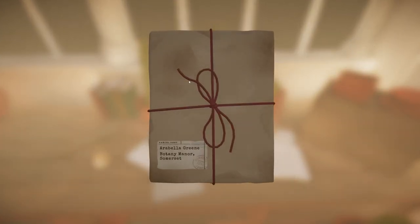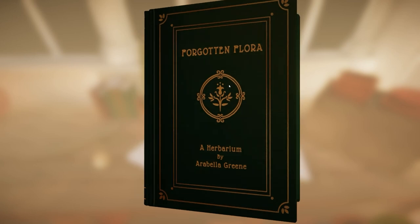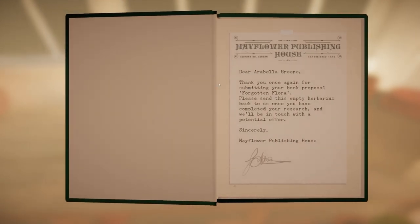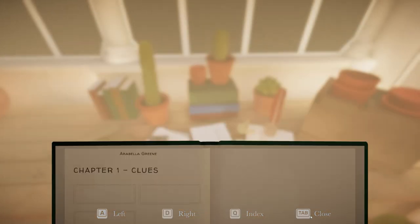We need to collect the parcel. Inside we find: Abigail Green, Forgotten Flora, and a Herbarium. There's a letter — dear Annabelle, thank you once again for submitting your book proposal, Forgotten Flora. Please send this empty Herbarium back to us once you have completed your research and we'll be in touch with a potential offer. Okay. So we have research, maps, but nothing in it yet.